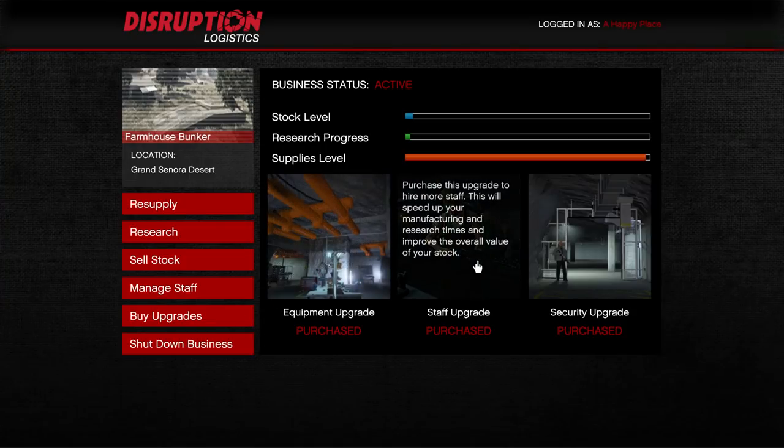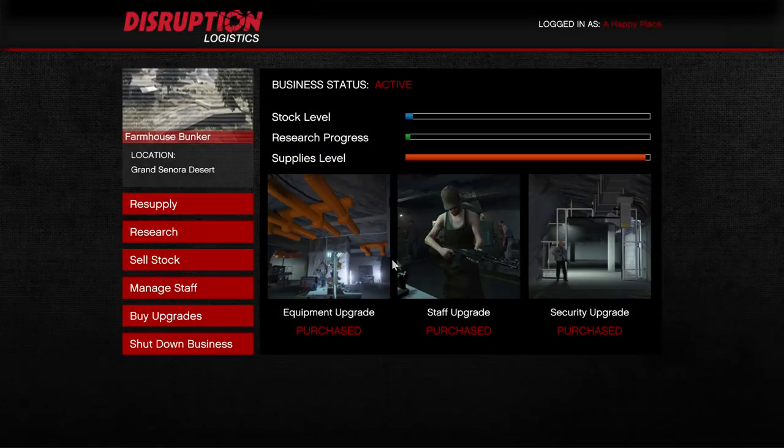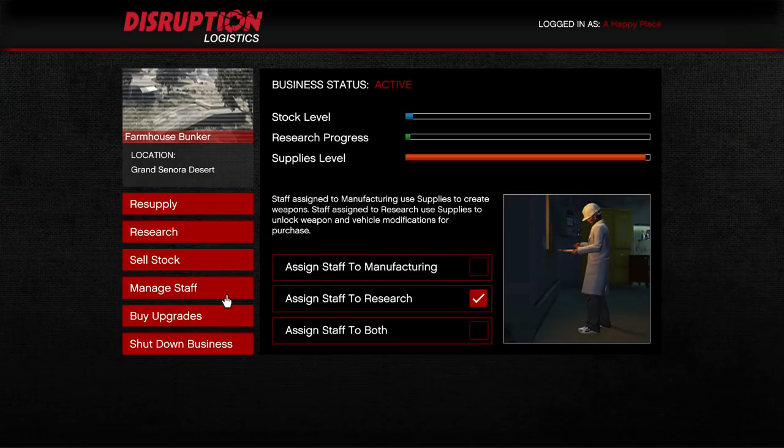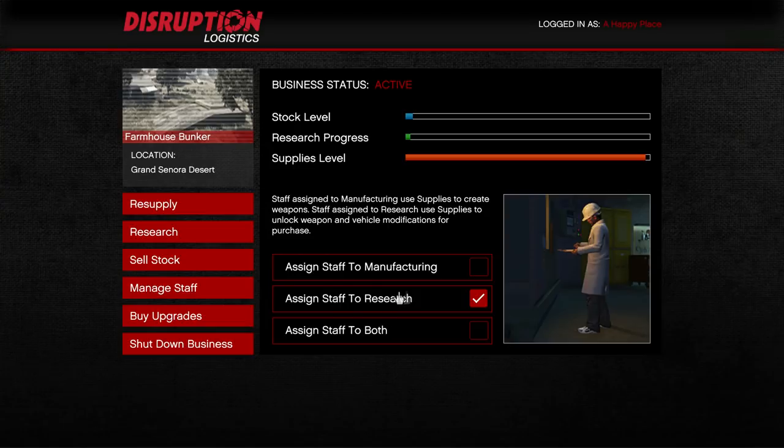You definitely want to invest in the staff upgrade. If you don't do this it's going to take much longer than shown in this tutorial. Go ahead and spend the extra money to get the staff upgrade. If you can't afford it, it's not the end of the world — it'll just take more time — but the staff upgrade is definitely going to be very important.